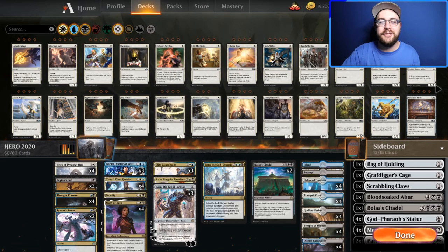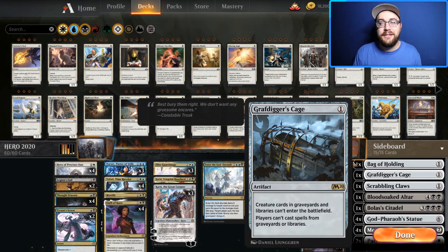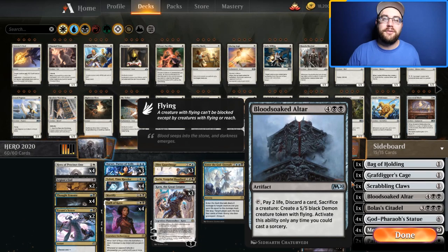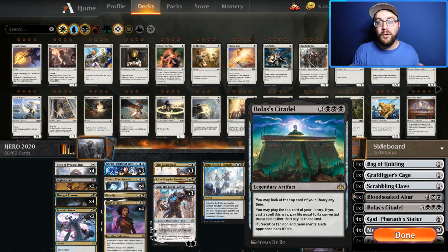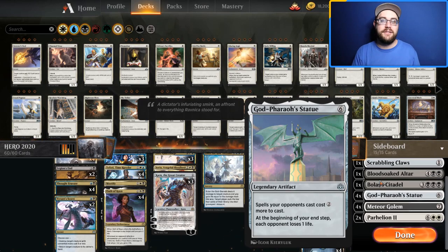Here's the sideboard — just a smattering of artifacts. Bag of Holding lets you draw some cards. Grafdigger's Cage is there if there's a reanimator deck. Blood-Soaked Altar is great — discard a card, pay two life, sacrifice one of our tokens to make a 5/5 Demon to go over the top. Bolas's Citadel is an artifact so Karn can grab it from the sideboard, which is crazy because we have a bunch of life gain. God-Pharaoh's Statue: you normally see this in Karn decks — get two and it kind of locks them out.